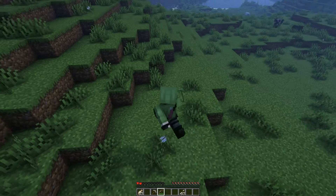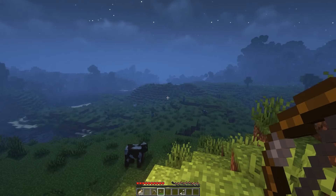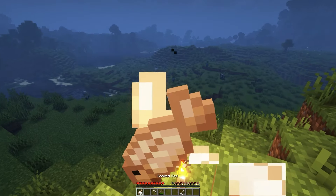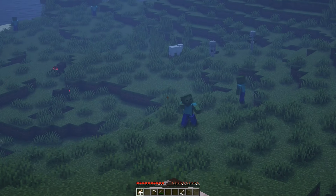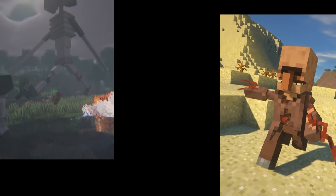A third mod that also adds a damage effect to the game is Zombie Awareness. It makes you bleed and throw blood on the floor whenever a zombie hits you. It also makes the zombies extremely sensitive — like a Twitter user — and they can sense your every move from tens of blocks away.